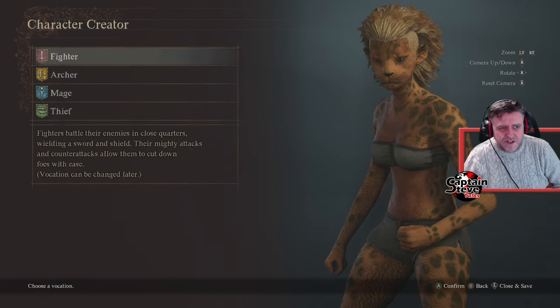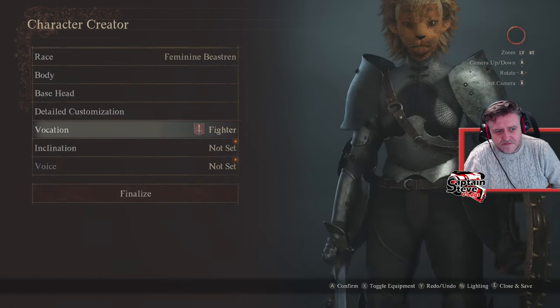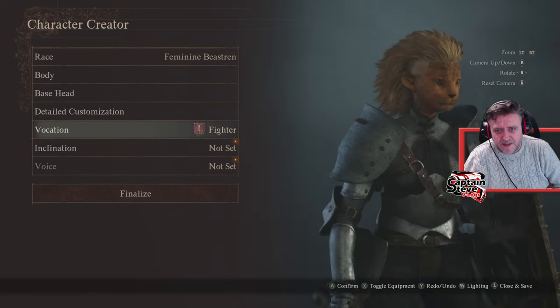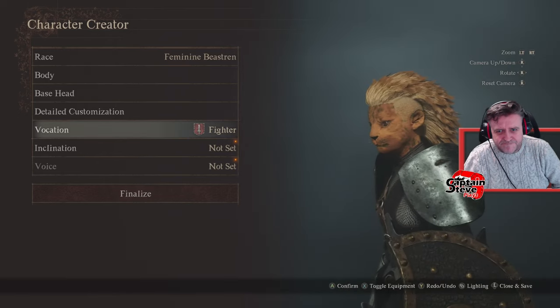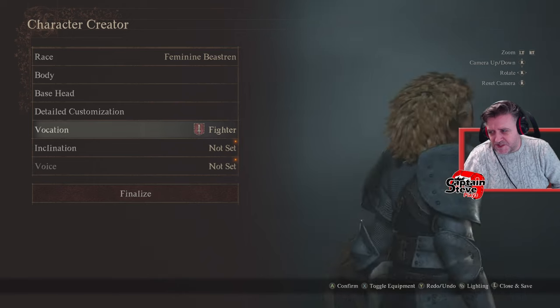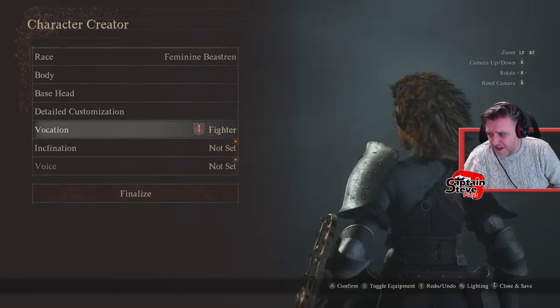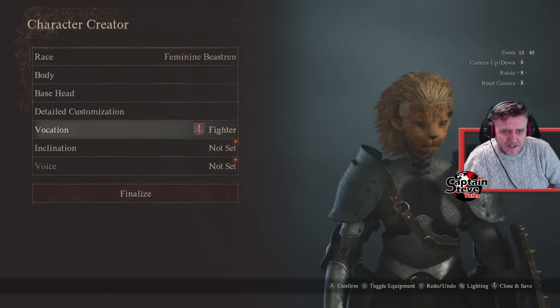Vocation — I'll probably start her out as maybe a fighter to be fair. Go with that. Oh, that looks pretty darn freaking awesome. It's still not the character I wanted to create, but at least I know going into this that I'm not going to be able to make my demon lady that I made before.